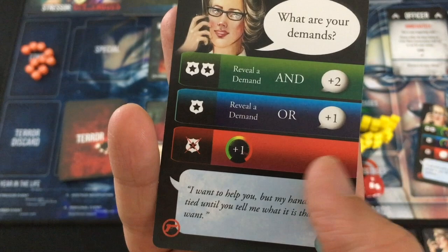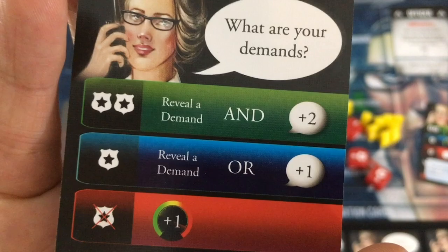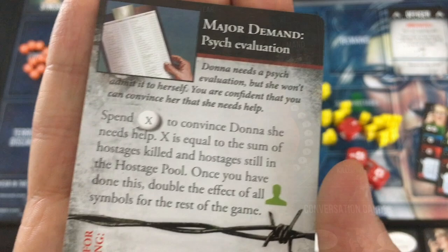One success and I could get a second, but one success is getting me the minus one threat I wanted. Two successes would just get me an extra conversation point — that's not worth it. Keep Cool goes in my play area and the threat marker goes down to one. I'm rolling three dice now, so now's the time to act before that increases. Let's see what her demands are with What Are Your Demands — three dice now. Two or more successes: I reveal a demand and gain two conversation points.